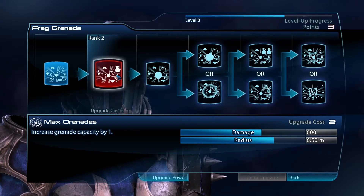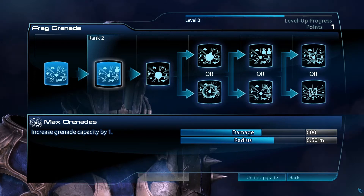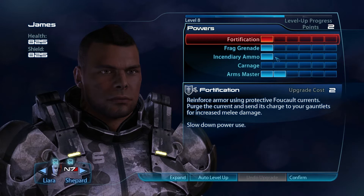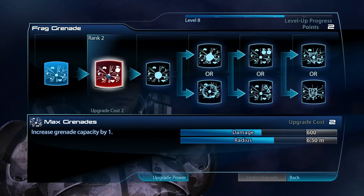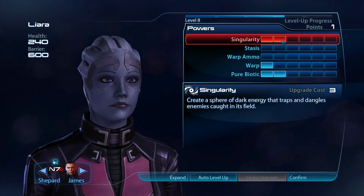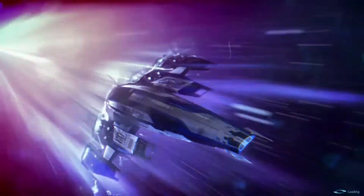There seem to be a lot more enemies, especially in the early starting missions like we're doing right now. Increase grenade capacity by one - let's go for that, get more grenades. They've got two points - grenades are very useful, highly effective. She's only got one point.